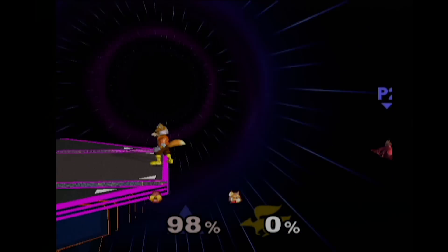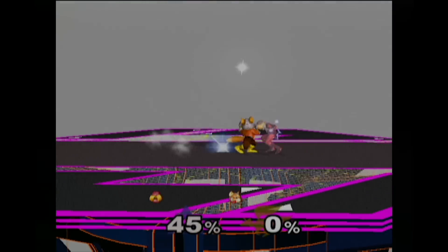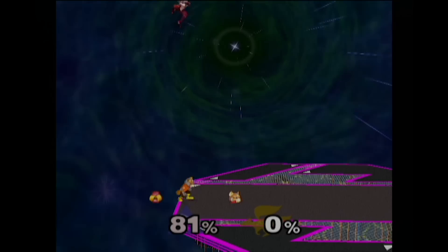Pretty much, if you Waveshine Nair somewhere near the edge, it puts them at a lower angle so you can actually get an edgeguard, as opposed to if you Waveshine Upsmash at the edge — they just go up, and it's way easier to recover when you're up high, as opposed to being at a level height with the ledge.